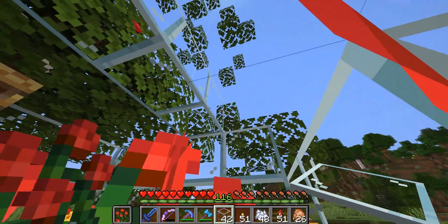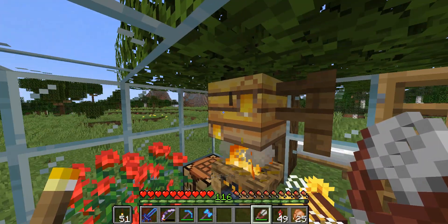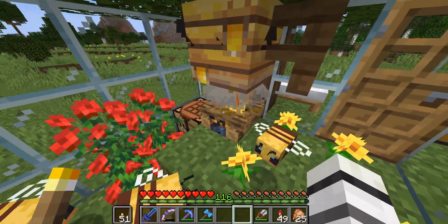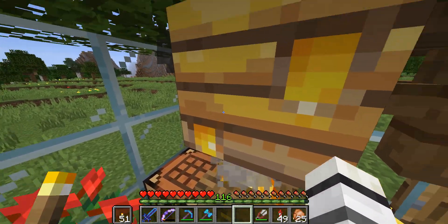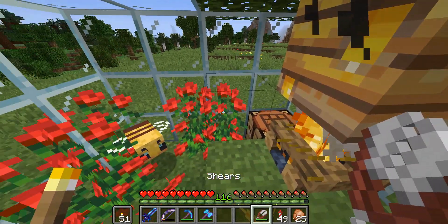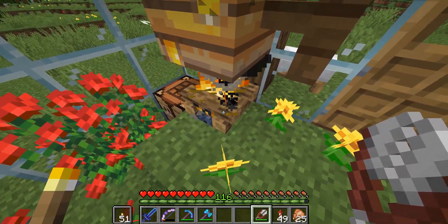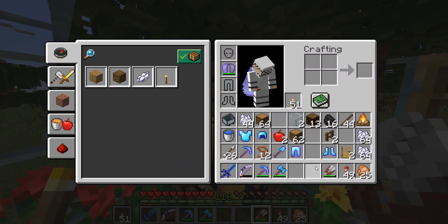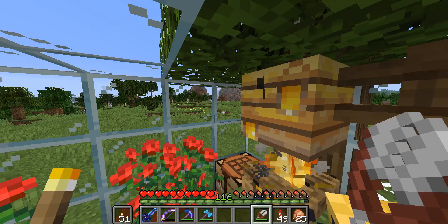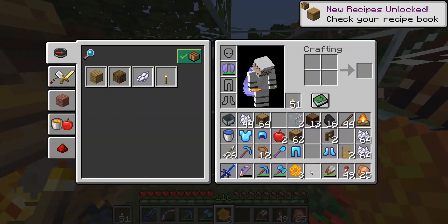We are back and it's been a little while, and these guys have produced us a little bit of honey. When you see this happening, you have to make sure the campfire is below — these two little holes fill up with lovely dripping honey. It starts dripping honey as well, and you can see it landing on the campfire. You have to make sure the campfire is there otherwise they'll get angry at you. If you want to collect honeycomb, which is used to make actual beehives, you just press it — and there we go, honeycomb!